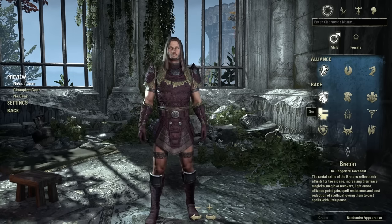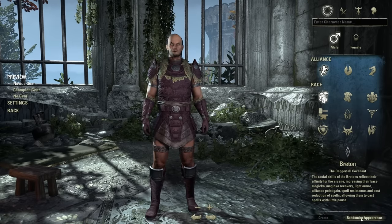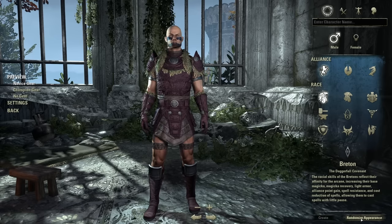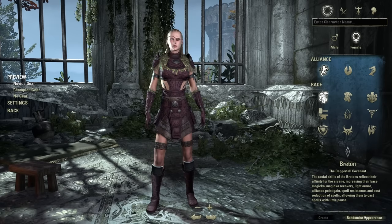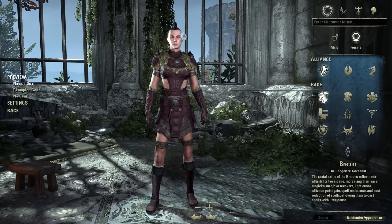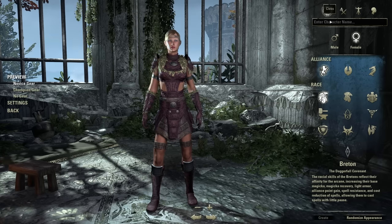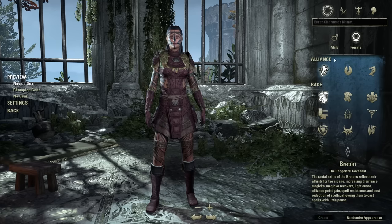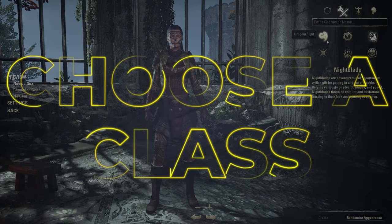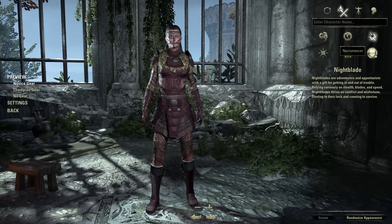Once you've chosen your race, you can randomize your appearance or fine-tune it manually. For class, you can choose Dragonknight, Sorcerer, Nightblade, Templar, Warden, or Necromancer — these are the six classes in Elder Scrolls Online. The Warden and Necromancer are the first and only two DLC classes added to the game; the first four are base game classes. The Dragonknight deals with poison and fire, the Sorcerer with lightning and wind, the Nightblade with shadow and blood magic, and the Templar with light and sunlight damage.